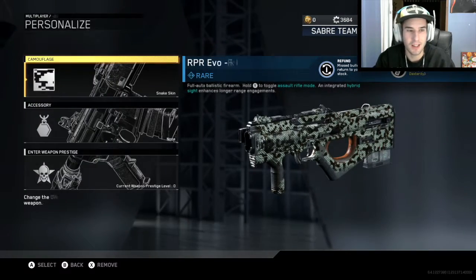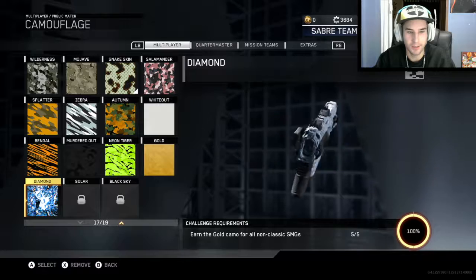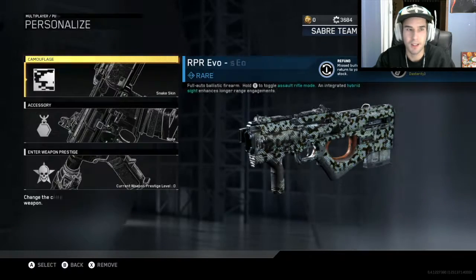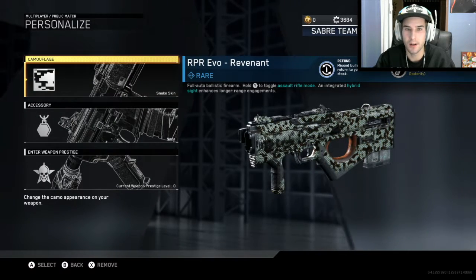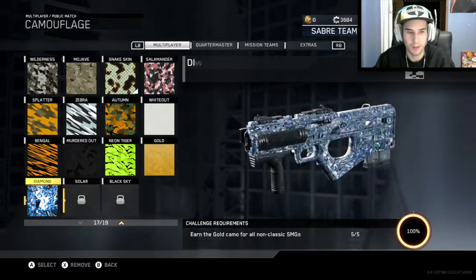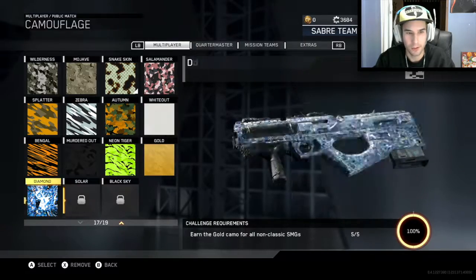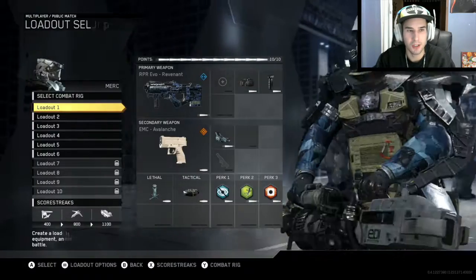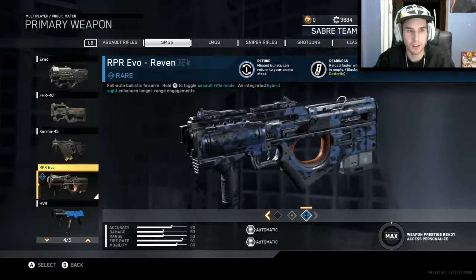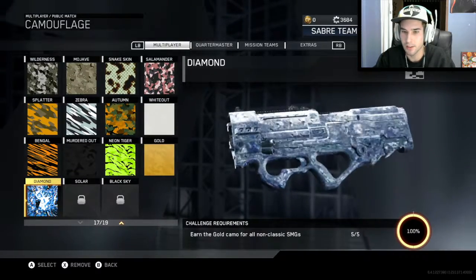What up guys, Gravity here back with another video. Today we are going to be showing diamond SMGs. This was the last gun I got it for — the RPR Evo — so I got gold then diamond, 5 out of 5 submachine guns. Now we're at 3 out of 8 for solar. I'll just show you what it looks like on each submachine gun, starting here with the ERAD.